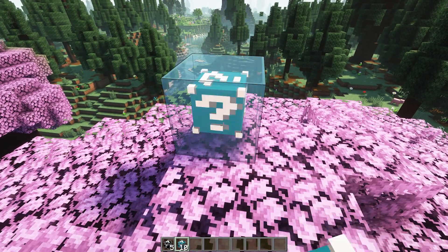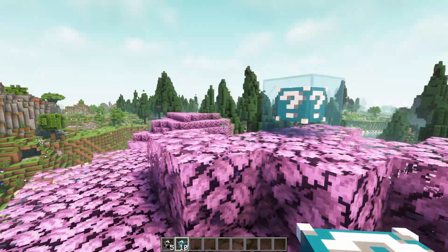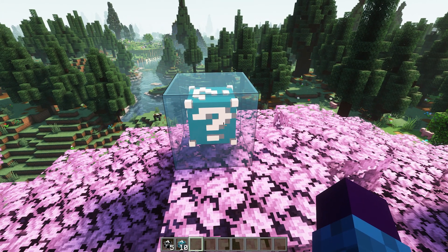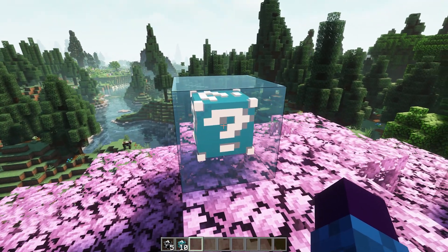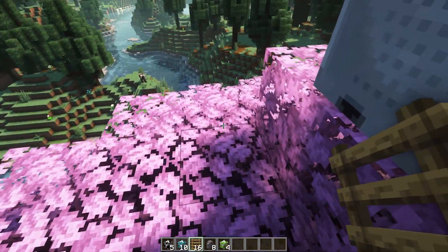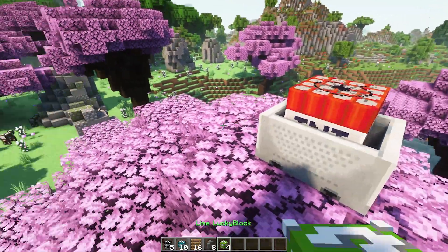I'm simply gonna place a cyan one. This is what Lucky Blocks look like — I think they look very beautiful. Their design is great, and what's even better is that you don't need any resource pack whatsoever to see them; they work straight out of the box. Now let's break a cyan one and see what happens. I'm getting myself four Lime Lucky Blocks as well as a minecart with TNT in it.